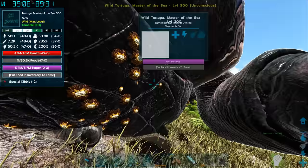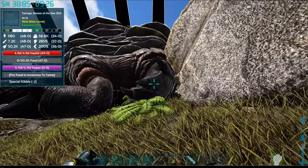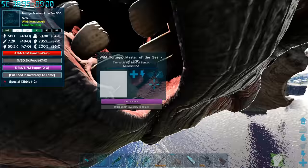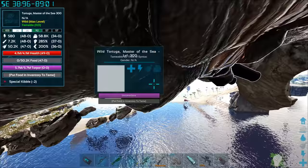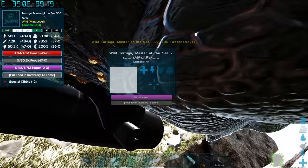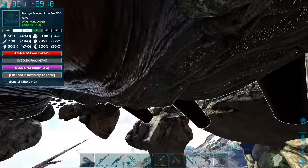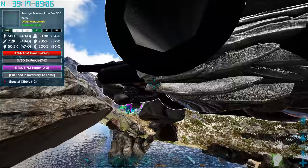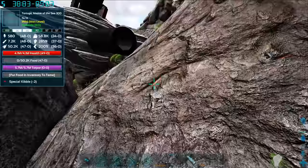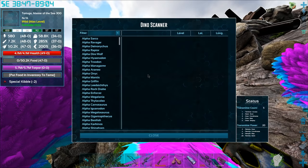Ain't no way I'm going to wait for it to wake up — 5.7 million torpor. Are you serious? All right, cheat ghost. I want to see if it's at least feedable because if it's not, then this is just dumb. Yeah, I still can't even access it in ghost mode. This thing's just untameable, but it is supposed to be tameable. Okay, here's what we're going to do — I'm going to knock out another one. I'm going to go find another one, knock it out. If that one's not feedable as well, then we're going to force tame this one because clearly it's broken — just for the sake of the video.